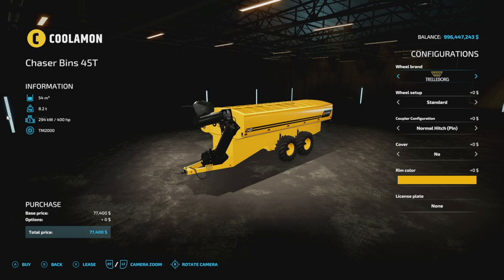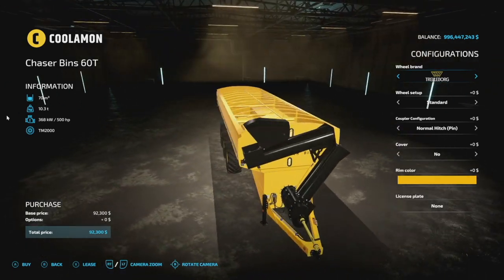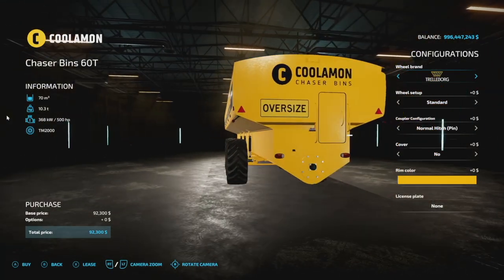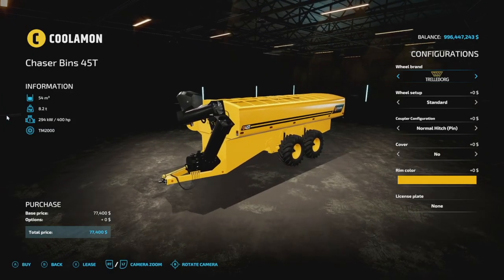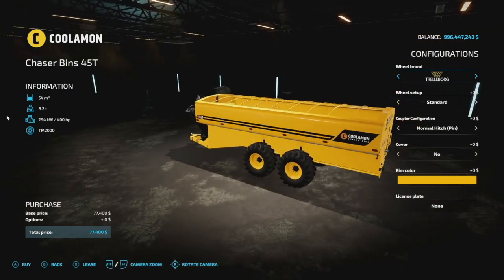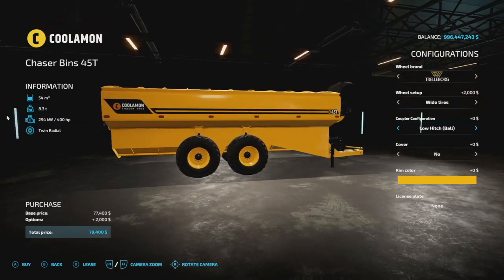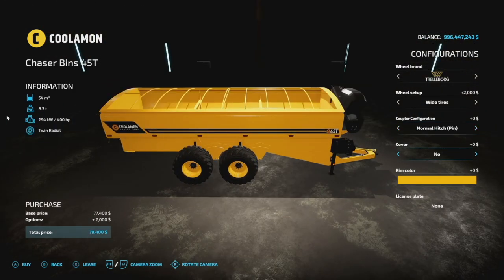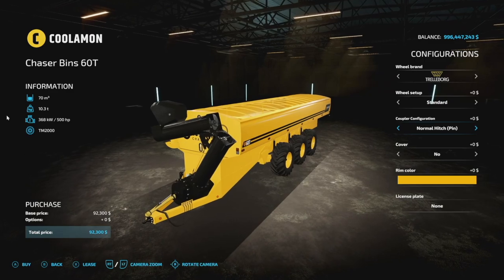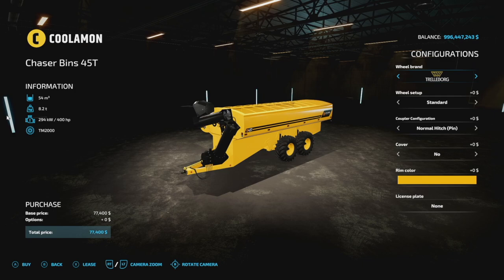From Hispano Morning we've got the Hispano Modern Coolam and Chesapeas — the 45-ton and 60T auger wagons. These aren't on consoles yet, but I'd imagine we'll see Lizard-branded versions soon. Capacity: 54,000 liters and 70,000 liters respectively, 8.2 tons total. Power required: 400 and 500 horsepower respectively — you may even need more than that. Wheel options, hitch types, and front cover yes/no are available; rim color is your only other customization.